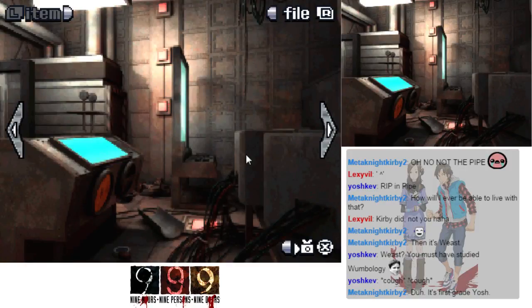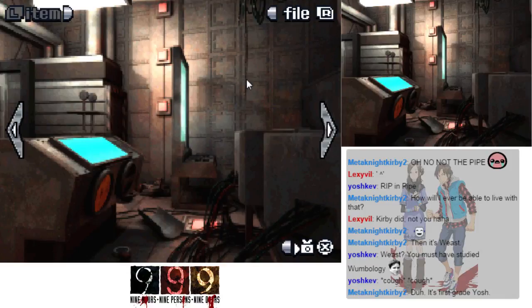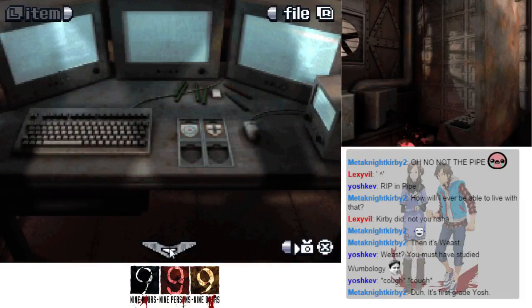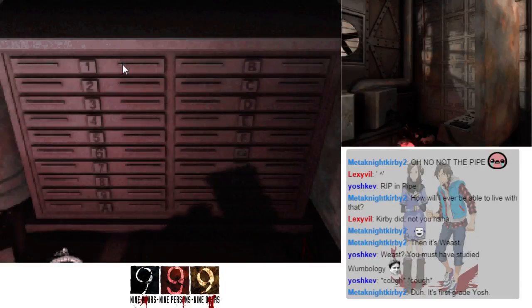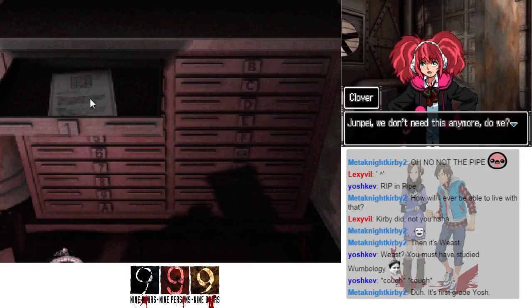I still need to find the other things though. I don't know enough about the Morse code problem. There's a piece of paper in here — not sure without taking a closer look but it might be a clue. Junpei, we don't need this anymore, do we? No, I don't think so — yeah, this is for a puzzle we've already solved.